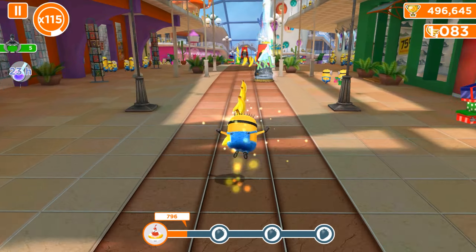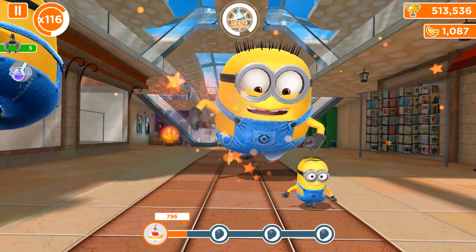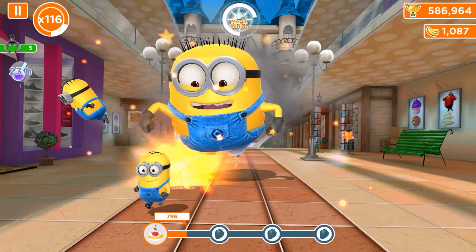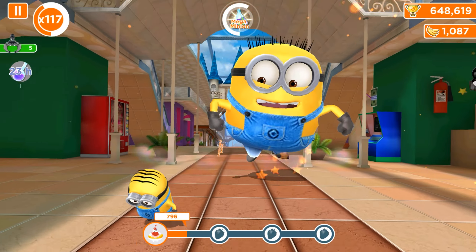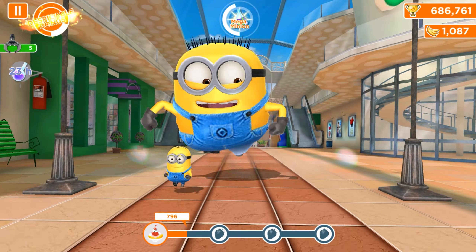On the left side as always, we have some freedom wives — 5 freedom wives, 23 hours to charge — and use an evil minion. Let's first of all use the Mega Minion bonus and power-up, because obviously there is a giant Jerry Minion punching at the runners and breaking through the objects.